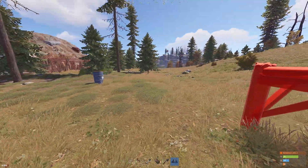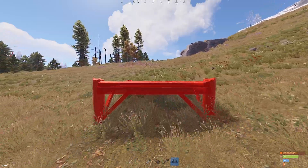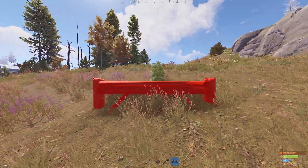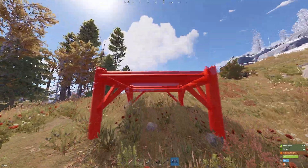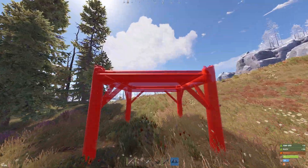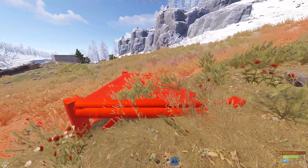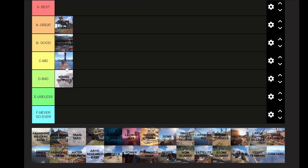The Junkyard is the last of the tier one monuments. As far as building around it, you obviously can't build super close, but it's a reasonable reliable form of loot that's definitely going to be less populated most times than the Abandoned Supermarket or Oxum's Gas Station. It doesn't have any military crates, which is a bit of a bummer, but it has some other valuable items that for me put it above the Abandoned Supermarket — with the caveat that it's probably better for solos or smaller groups. Anyway, that's it for day five. I'll see you guys tomorrow for day six. Peace.